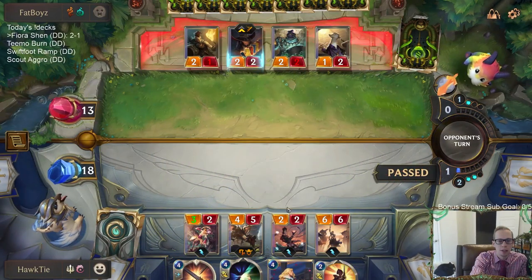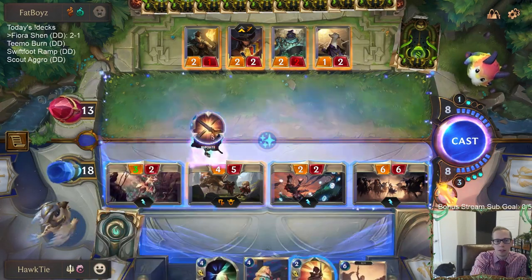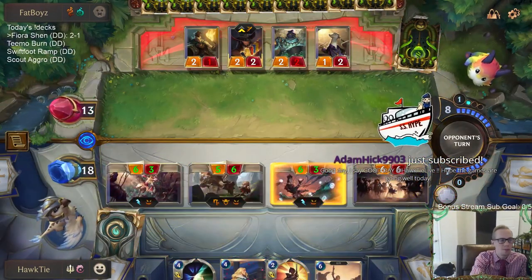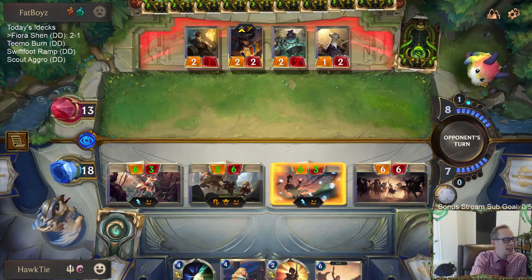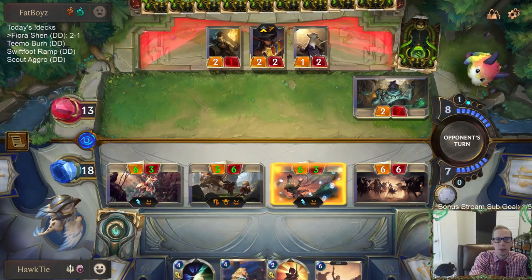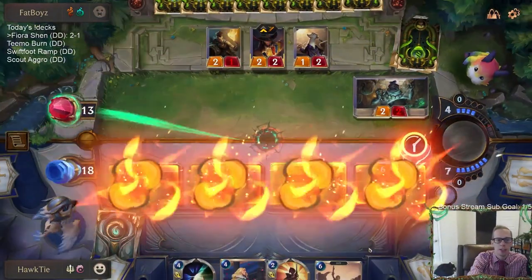It's a bunch of things that can't block. Three, six, ten — eleven, twelve. I need Riposte on something and then I have Deny available. I have a counter for Vengeance; they've already played one Vengeance and we can stop another. That still kills them — there we go! Fearsome Cytherea gets it done.